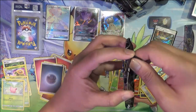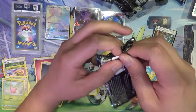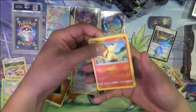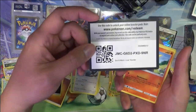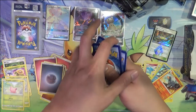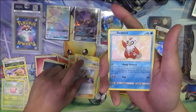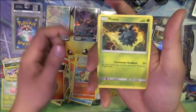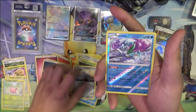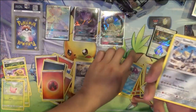All right, last pack. Definitely not a great opening, and as far as the whole box goes, much weaker than the first one. FireMG, Faba, Sightseer, Delibird, Cyndaquil, Pineco, Eevee, Bruxish, Durant, Suicune, and another Steelix.